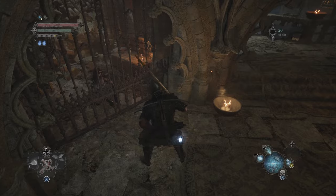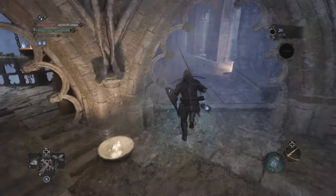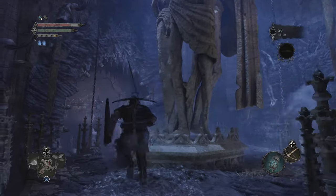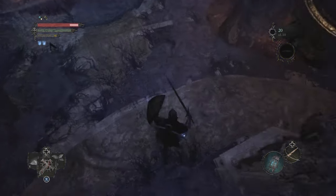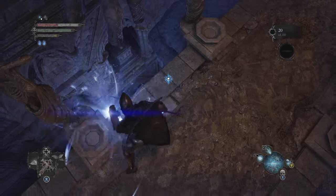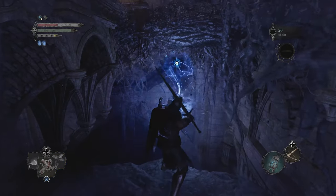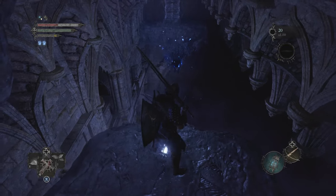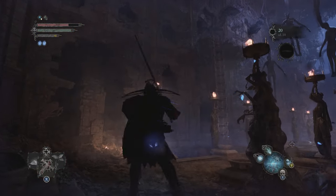Head up the stairs and at the top you will discover the tortured prisoner. To free her there are three tumors you must destroy nearby. One is halfway down the stairs and you can jump across and destroy it. The next is at the bottom of the stairs where you need to drop down where there is a ladder. The third is up the ladder on the other side, where you need to get the item to free the prisoner.